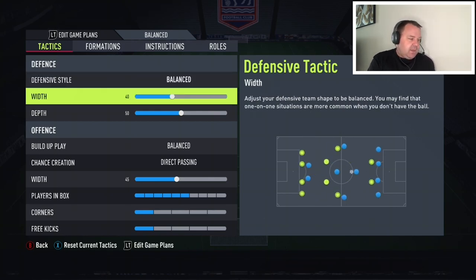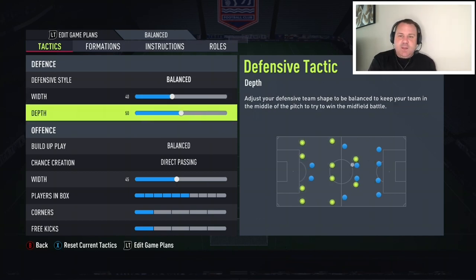Defensive width we want at 40. The 4-5-1 is actually a really wide formation — you've got a left winger and a right winger right out on the touchline, so we want to condense that a little bit. People are looking to attack through the middle of the pitch and that's where they're most effective, so we want to narrow things up in the defensive third. Defensive depth we keep at 50, which is pretty bog standard.